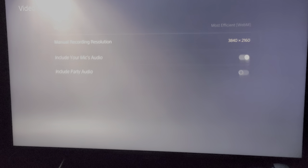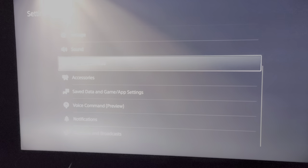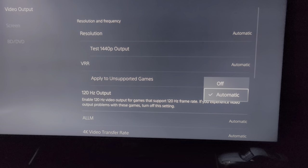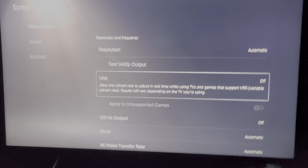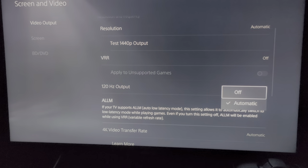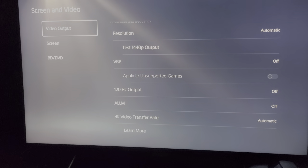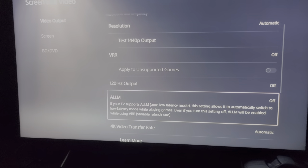Some games will default to 1080p if you have a display with 120Hz enabled. If you have that issue where it's only recording at 1080p, temporarily go to Screen and Video and turn off the 120Hz output, and turn VRR off. You may even have to turn off Auto Low Latency if it still won't record in 4K. Games like Ghostwire Tokyo and Horizon Forbidden West have this issue — just make sure you turn those settings back on when you're done recording.